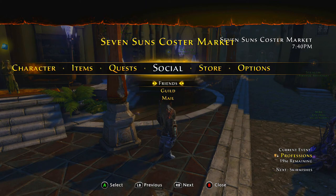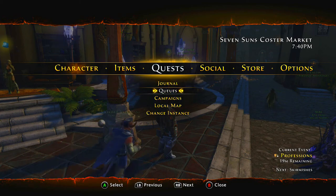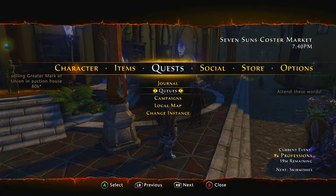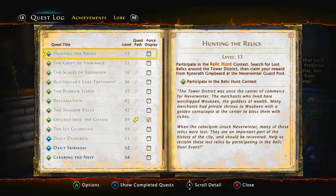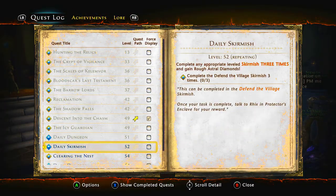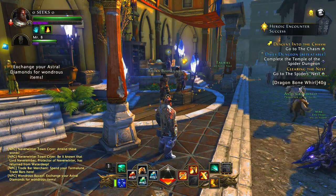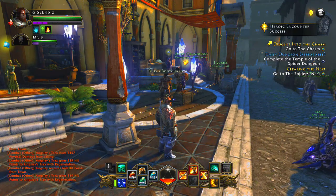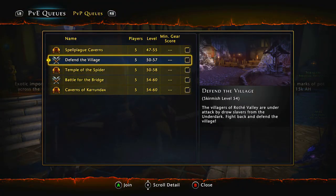Now, to get Astral Diamonds you need to get into the daily queues and daily skirmishes. Check your journal and go to Daily Skirmish to see what's required — for example, complete the Defend the Village skirmish three times. Go to queue, find Defend the Village, and queue up. After completing it three times, go back to Rick's and talk to him to collect your Astral Diamonds.